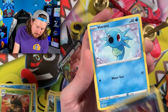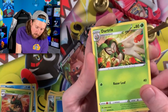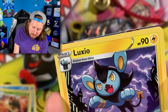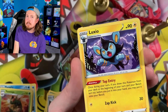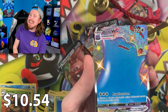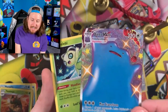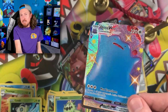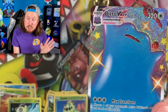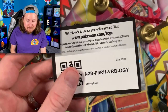We got Eevee, Horsea, Energy, and Dartrix. Breaking Family, I do see something right there — is it the Full Art Skyla? It is a Shiny Ditto VMAX! Breaking Family, such a beautiful, beautiful card. One of my most favorite cards from this set is the Shiny Dittos, and we got ourselves a Shiny Ditto VMAX!